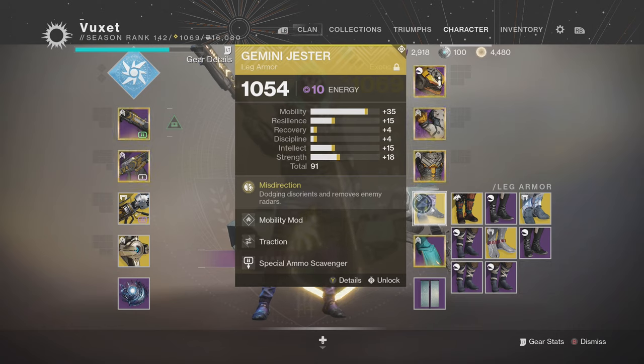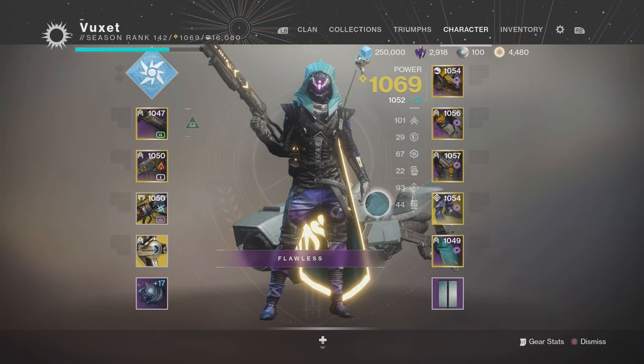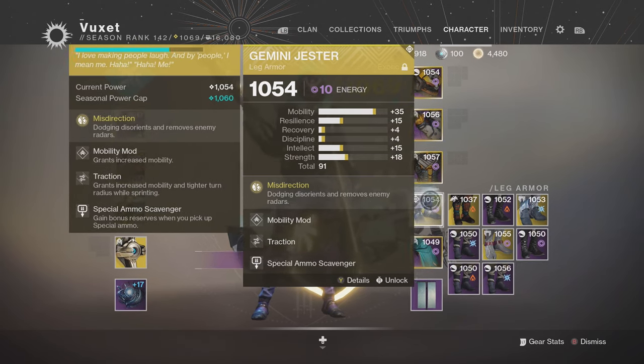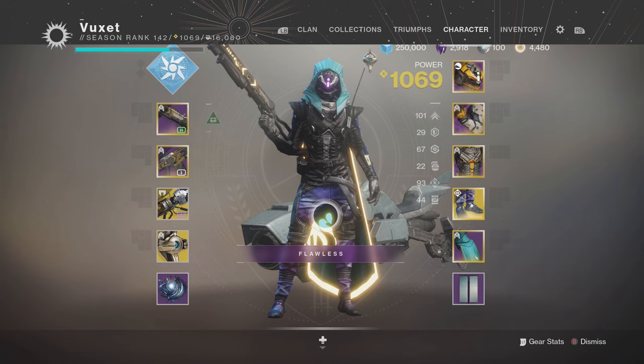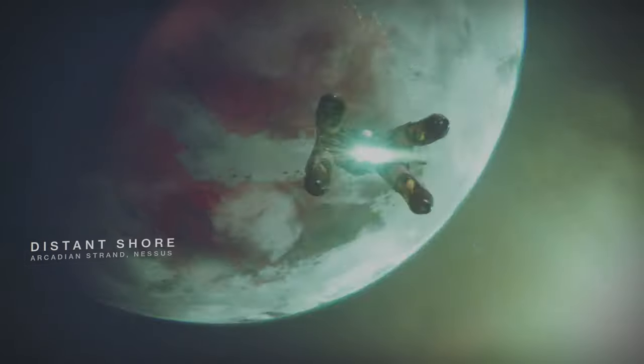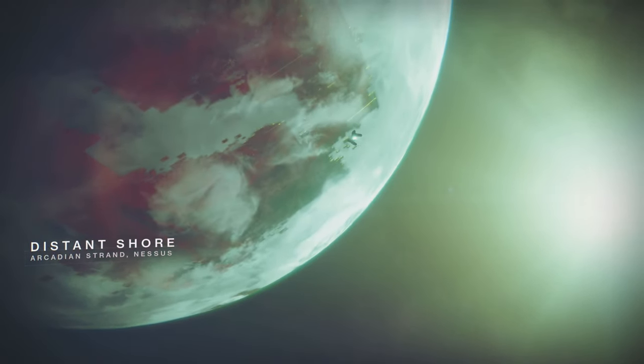Expect the face reveal and the giveaway within the coming weeks. I'm gonna try my best to do it either today or tomorrow — we'll see depending on my schedule. We're gonna be reviewing Gemini Jester, which basically dodges, disorients, and removes enemy radars. You'll see the perk proc on the left side of your screen. This is one of my all-time favorite exotics. We're rocking it with the Summoner and Astral Horizon on a Distant Shore rumble game.